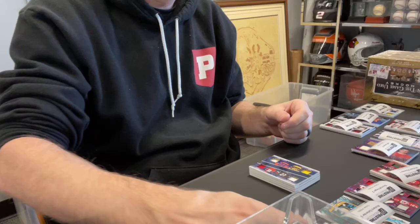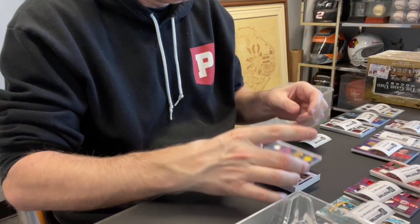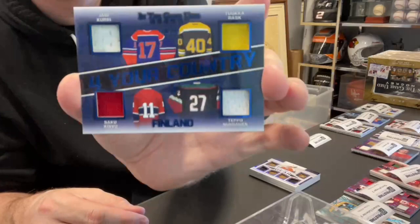Card 27, Richard C., spot two — four-piece relic, For Your Country: Finland. Yari Kurri, Saku Koivu, Teemu Selanne, and Tuukka Rask. Sorry about the pronunciations — I'm sure I'm butchering them, as is typical.